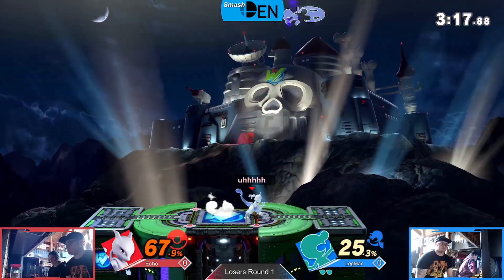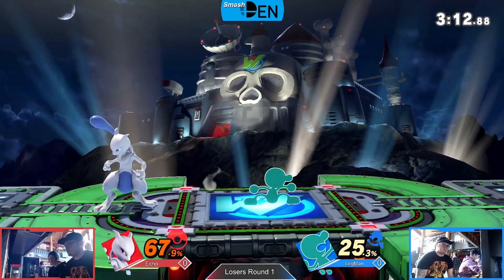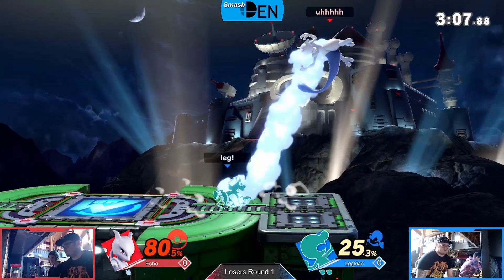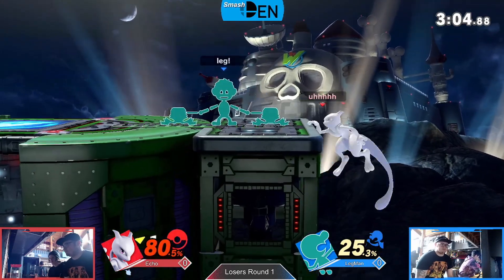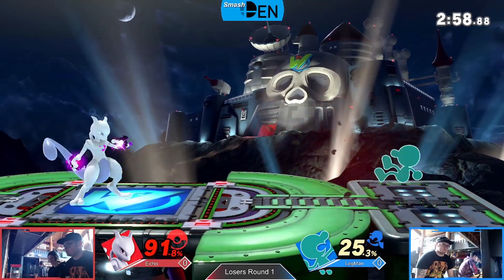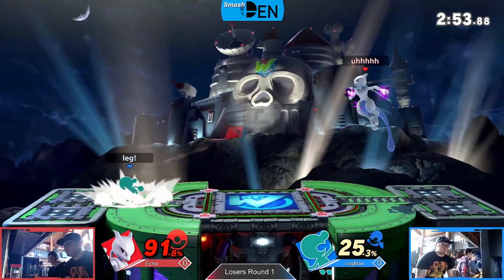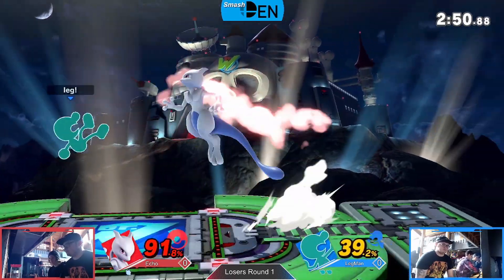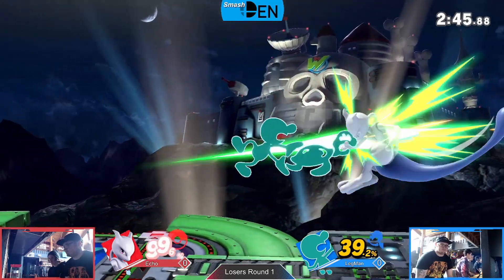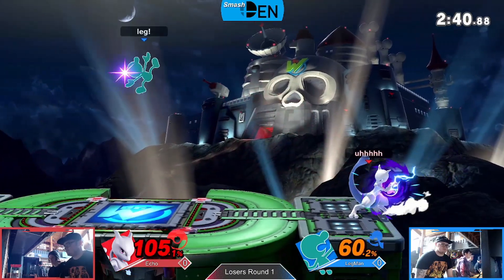He's going to have to fight back on this one. Gets the Confusion into Shadow Claw there. Game and Watch kind of looking for that bucket too. Gets the neutral air — what's the edge guard here? Goes for the back air, goes for another back air, but Mewtwo has high recovery. Pretty smart stuff by Echo there. Legman might want to start trying to bucket the disables, because the bucket reflects instead of absorbing them. He's going for those back airs — that safe pressure that Game and Watch can always apply.